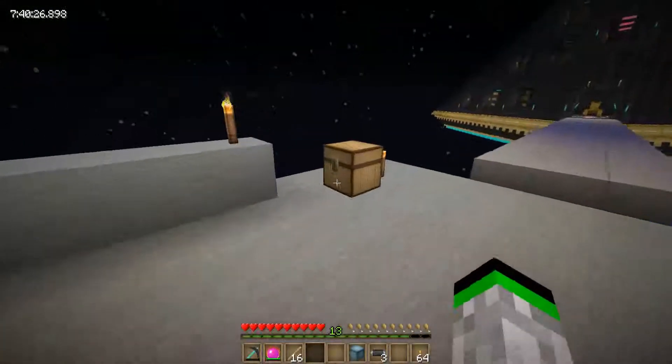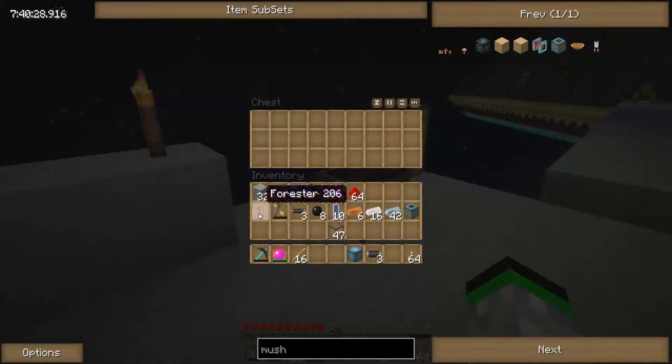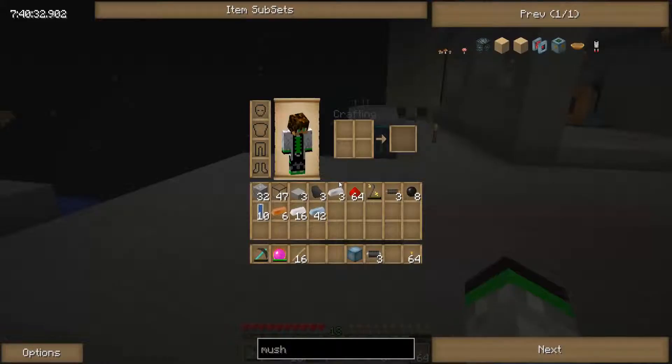Carpenter goes over here — put this in here. Forester, mushroom picker, we have the carpenter over there. Now the biogas.